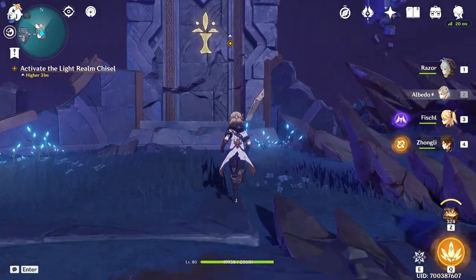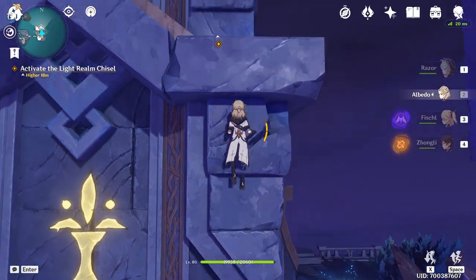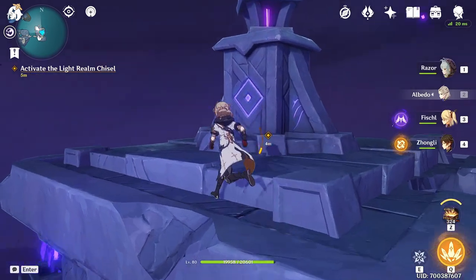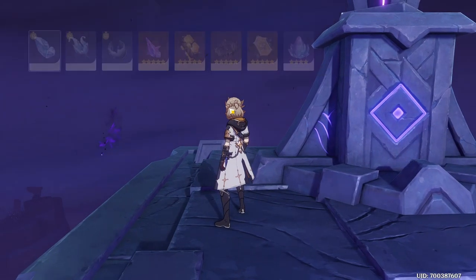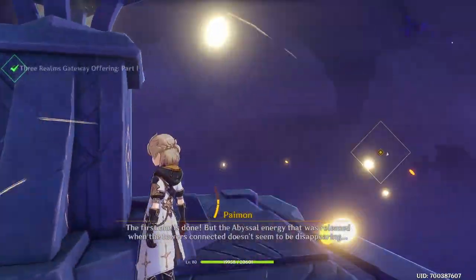What you want to do is come over here and climb on the tower. And when you're on top, you're going to have equipped this box right here — the Bokuso Box — and just click on the button to activate it.